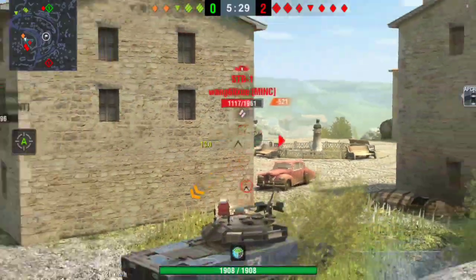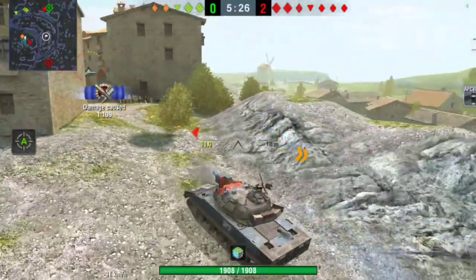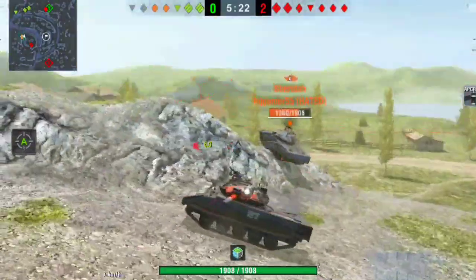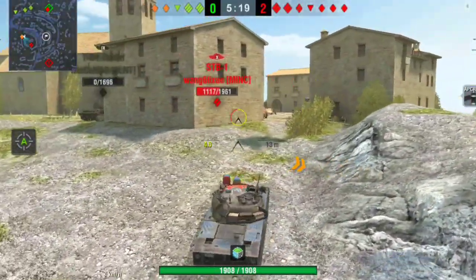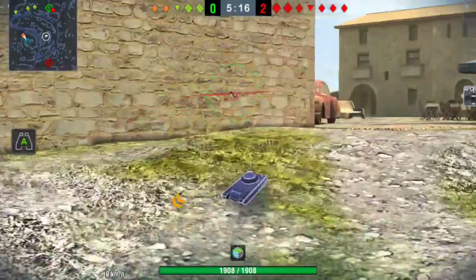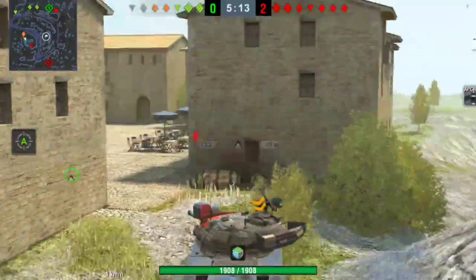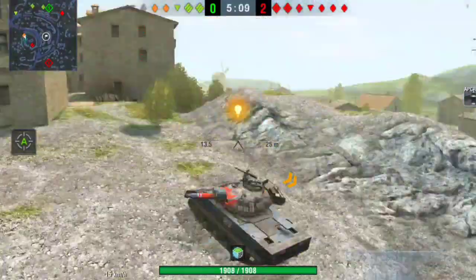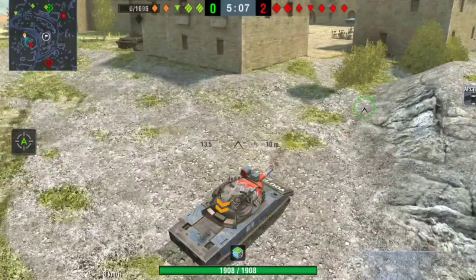It is not looking good this game, but both the Sheridans are low on hit points, which is very nice for us. I don't know how the T-54 Lightweight is still alive over there or why our tanks haven't killed him. I don't know where their team is - they're nowhere to be found. We decided we need to push before their team comes up behind us, because that's where we're thinking they are.